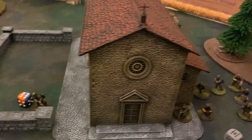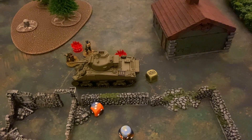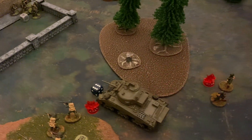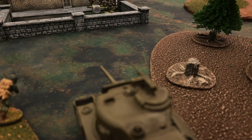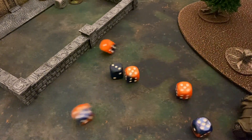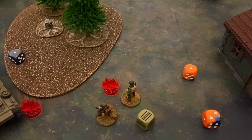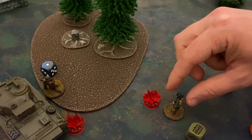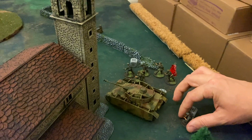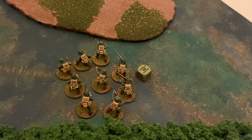The German infantry squad makes a run move into the courtyard of the church. The Americans draw the next die; the Sherman activates, passes an order test with a morale boost from the second lieutenant, and advances. He fires the main cannon needing sixes followed by sixes — that misses — and then rattles off five hull machine gun shots, which also miss. The American second lieutenant advances into the woods, giving his morale bonus to the Sherman and infantry. The German second lieutenant makes a run move behind the Panzer IV, extending his morale bubble to his pinned infantry.